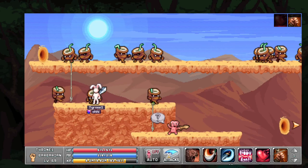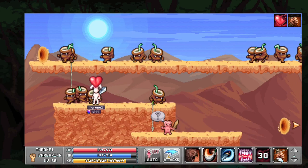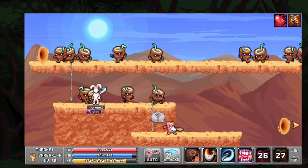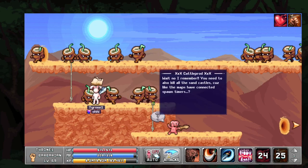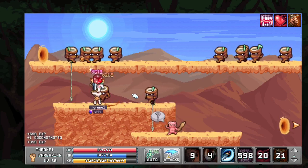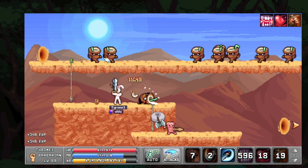What you want to do is put Mocking Shout on your bar. Make sure that you turn on both of these buffs ahead of time. Then when you click on Cattle Prod, hit Auto. Now you get ready to just butcher all of the actual sandcastles.